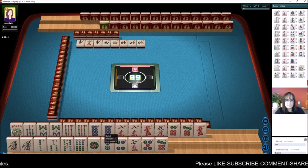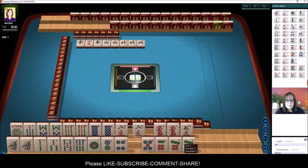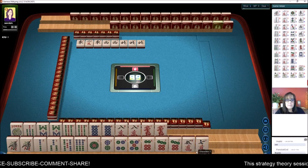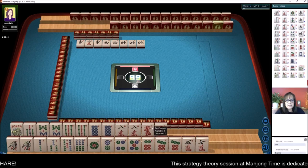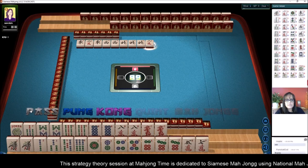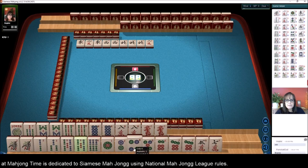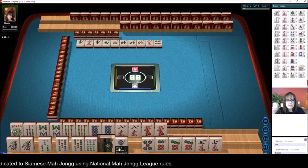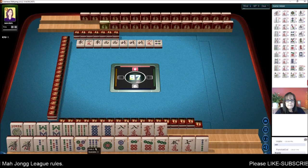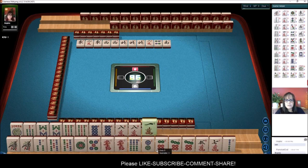Now down here we need to find something to play with all these other tiles. We have a pair of red dragons, eight characters. What about one, three, three, five mixed suits with dragons? We're playing a concealed hand there. So let's get rid of the four. If we play one, one, three, three, five — let's hold the one. South wind — one, three, five with the dragons.